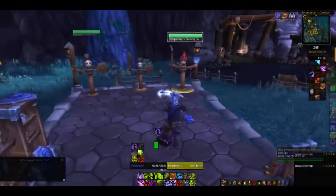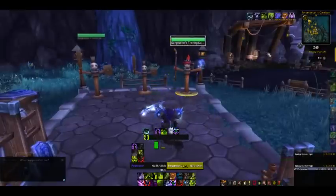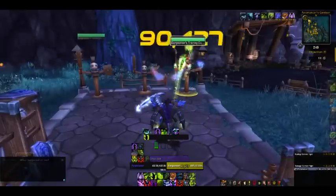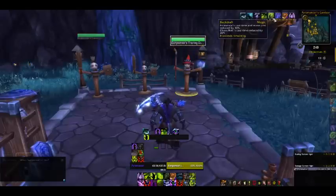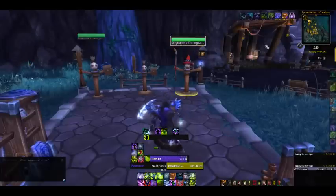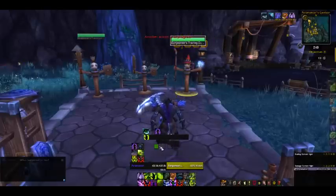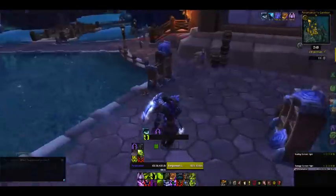Say you Conflagrate two times — you'll have six Backdraft stacks. You can either Chaos Bolt twice and see three stacks consumed, or Incinerate three times with very quick cast time and generate Embers that way.